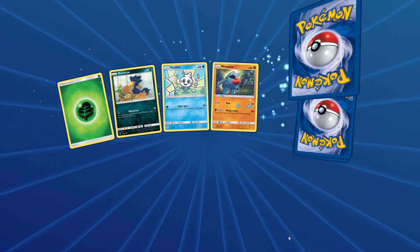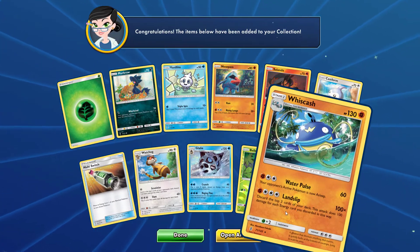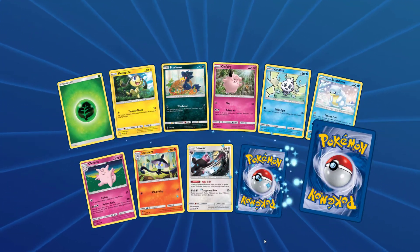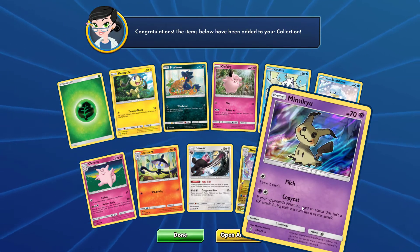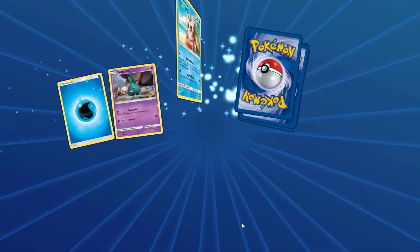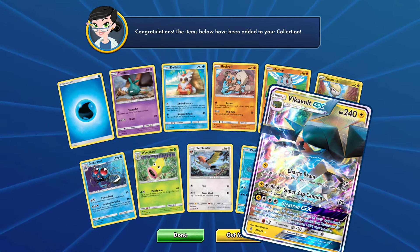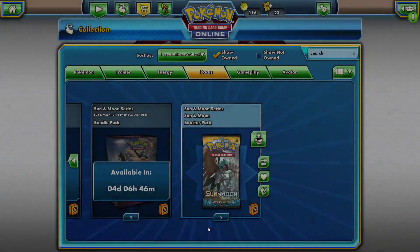Moving on to Guardians Rising, which holds a special place in my heart because of the Tapu Lele secret rare and DCE — both really good cards. I also like full art Guzma, though I think that might be in Burning Shadows, not Guardians Rising — let me know. We got a hollow Mimikyu, nothing special. Last pack of Guardians Rising — we actually do hit an ultra rare: Vikavolt GX! Not too bad, I cannot complain.